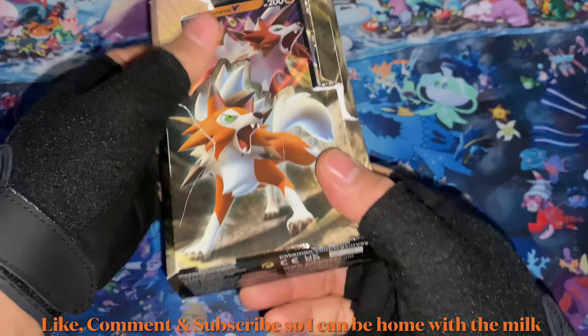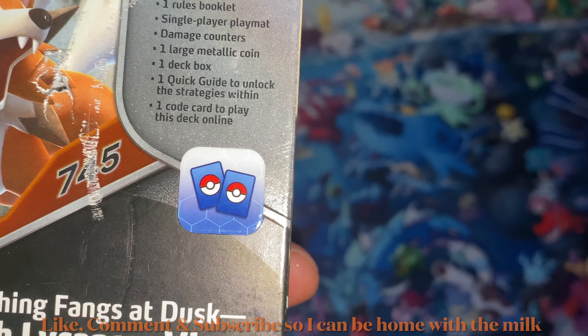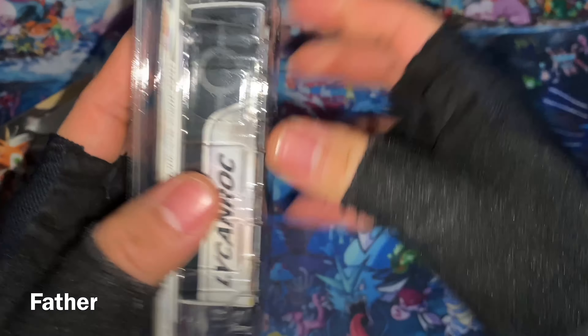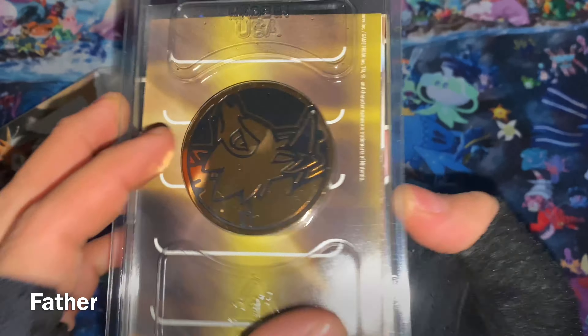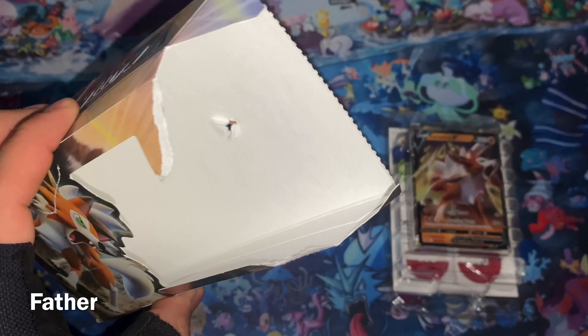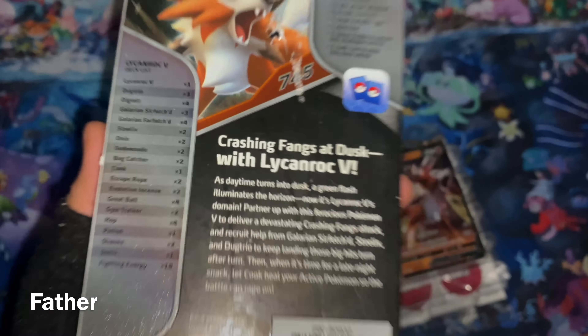It says this box contains: one ready-to-play 60-card deck, three reference cards, one rules booklet, single player playmat, damage counters, one large metallic coin, one deck box — I'm not sure where that is, I think it's that one right there — one quick guide to unlock the strategies within, and one code card to play online. I'm quite sure it contains everything, unless someone tried to steal something but didn't get the chance.